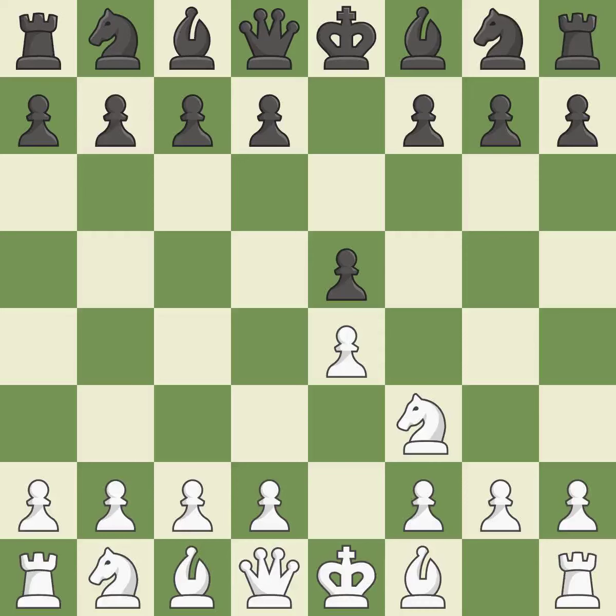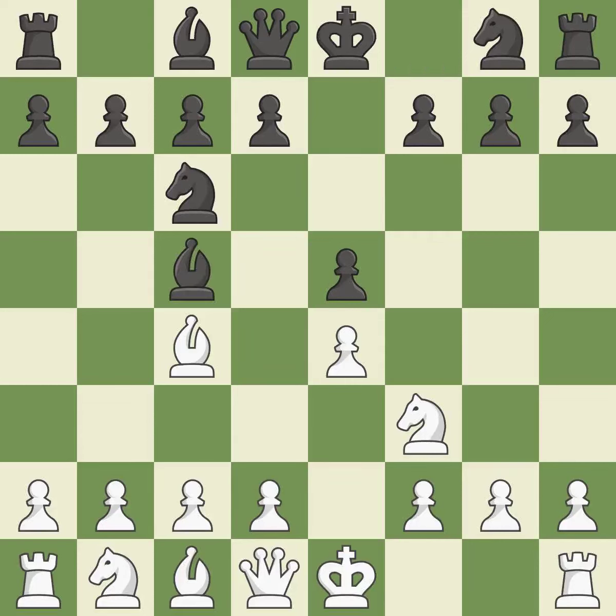The move NF3 advances the knight toward the center, engages the E5 piece in combat, and sets up a castle. NC6 defends the pawn on E5, advances the knight toward the center, and scans the D4 square. Beginning the Italian game is BC4, which immediately begins to attack the F7 pawn and get ready to castle. BC5 attacks the F2 pawn and helps control the important D4 square. C3 supports the D2-D4 pawn break and allows the queen to develop on the queen side. NF6 advances the knight and engages in an attack on the exposed E4 pawn.